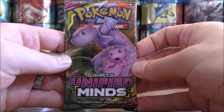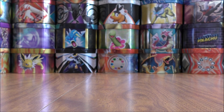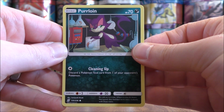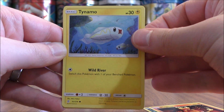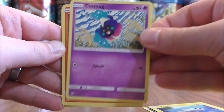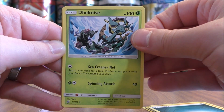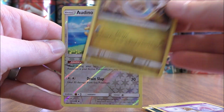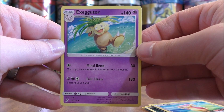Moving on to another Mewtwo and Mew cover artwork design pack. This one starts with Purrloin, Magmar, Tynamo, Cosmog, Salandit, Darkness Type Energy, Dhelmise, Cresselia, Dragonair, a Reverse Holo of an Audino Uncommon, and the final card would be an Exeggutor.